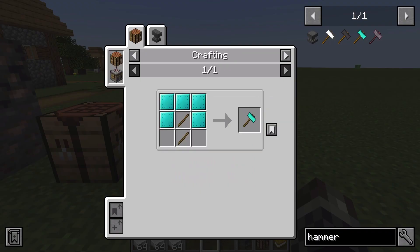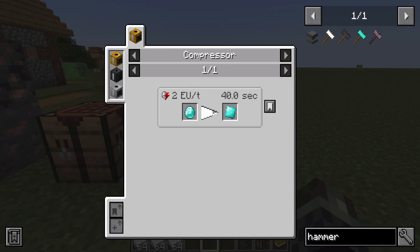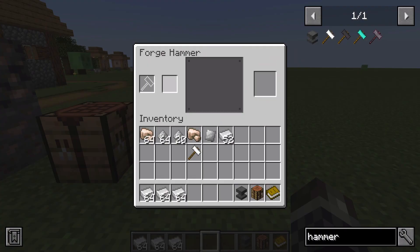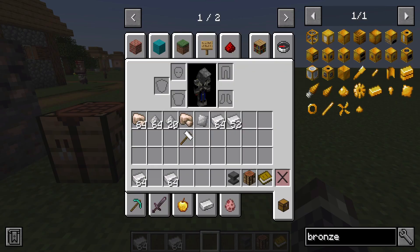For some hammers you may just need a smithing template, and for the diamond one you just need large diamond plates, which are made out of diamond plates. As I showed you, to make these plates you just put an ingot inside the interface and make a plate based out of the ingot or smelted material you've put in.